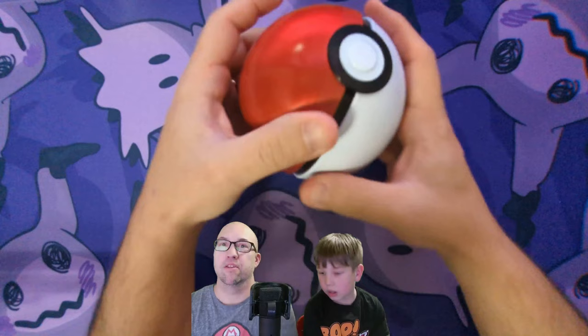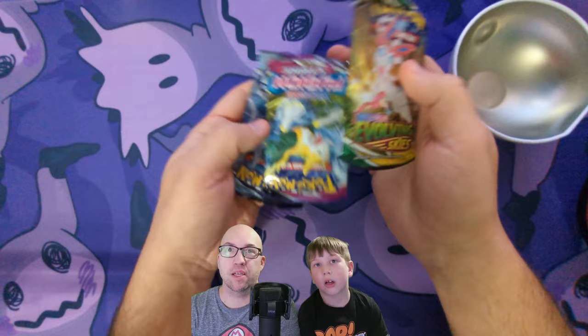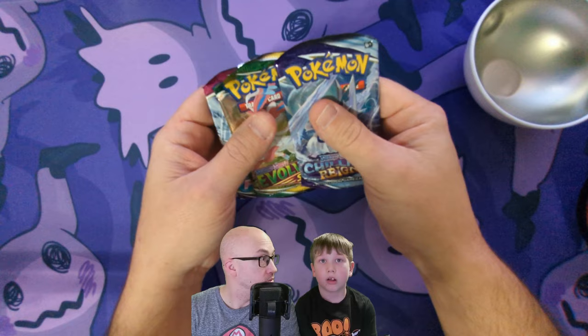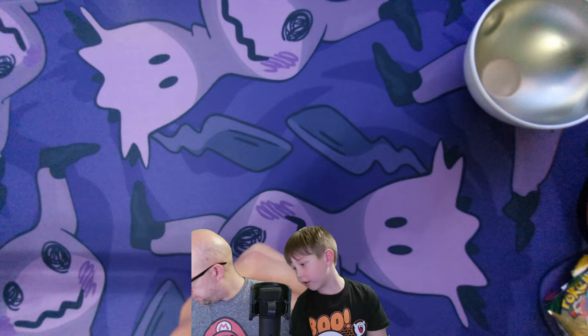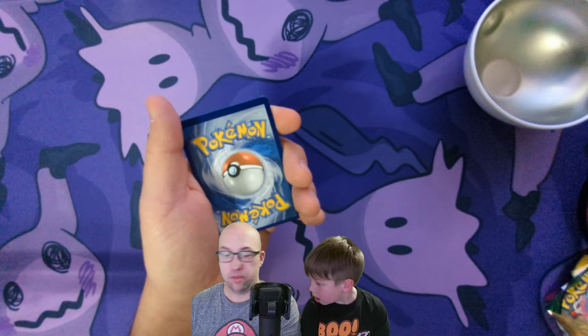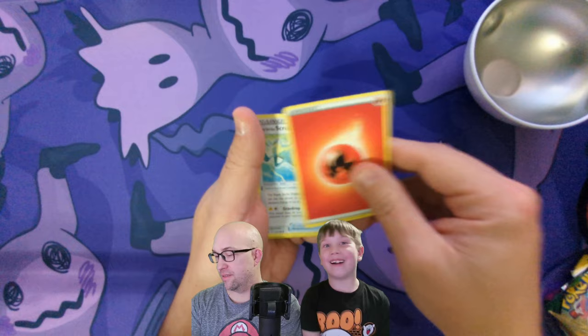All right, here we go. First Pokeball — we got Evolving Skies, Fusion Strike, and Chilling Rain. Let's do Fusion Strike last. These are Sword and Shield, so there's the code card. We need to do the card trick with four cards. The energy is metal, metal, fire — nice! How did you get that? I don't know, it was just a guess.